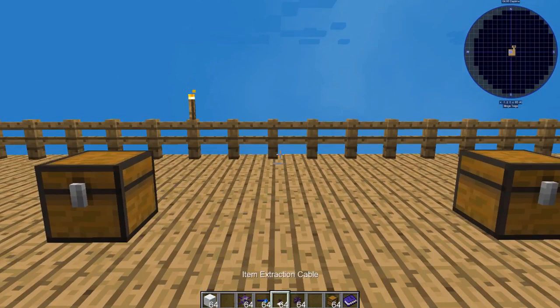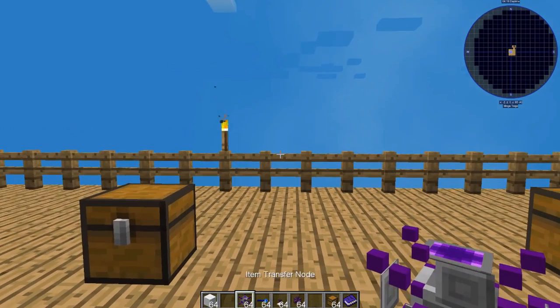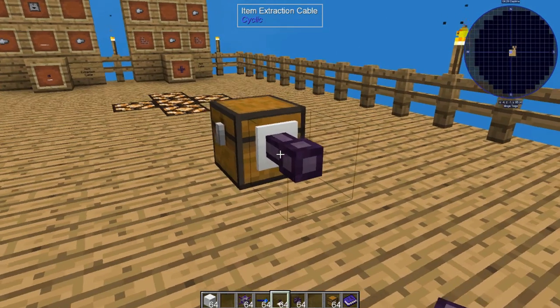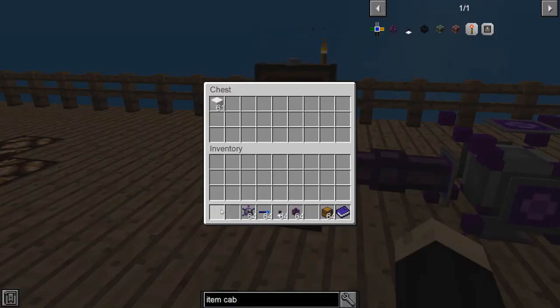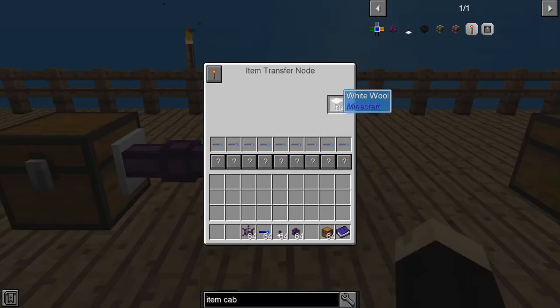Now that we've done wired, we're going to do wireless. This is really handy for moving things great distances without having to run cables all over the place and cramp up your base or living quarters. You need an item transfer node for that first. We're going to attach an item extraction cable just like we did before, and then put an item transfer node right there — so it's extracting out of the chest into the item transfer node. We'll put our white wool in; you can see it's disappearing and going into the item transfer node. It's just going to sit there because it doesn't have a place to go yet — if you right click on it, you can see it's just sitting in the inventory slot.